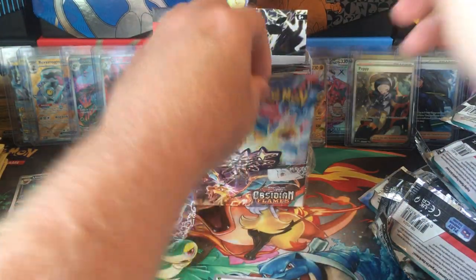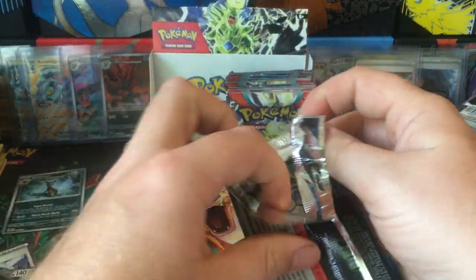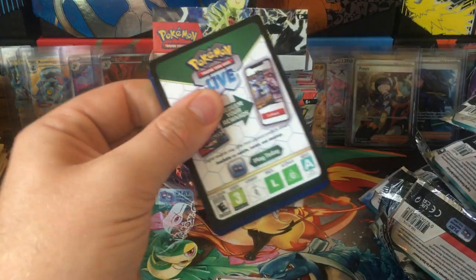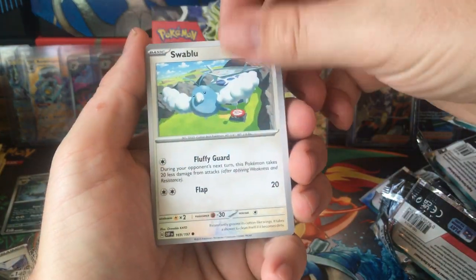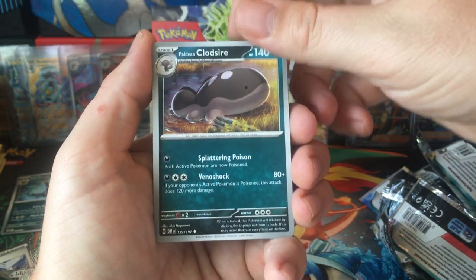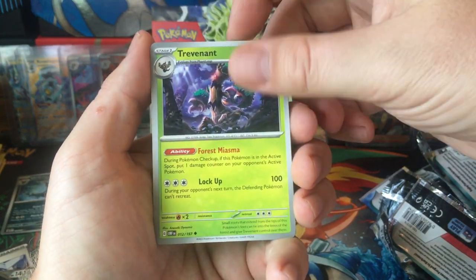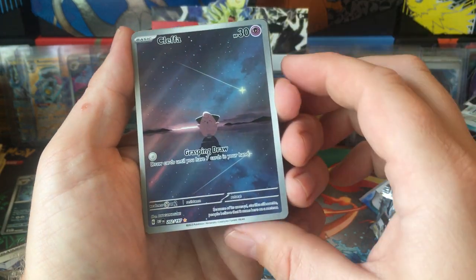So getting some Trainers on the right side. Getting Dratini, Oddish, Swallow Blue, Go Limit, Grumpig, Palain Clodzare, Trevenant, Cabrala Reverse, and Kleffa.